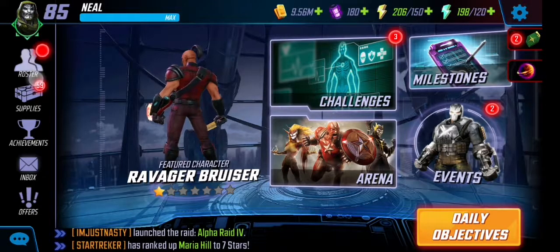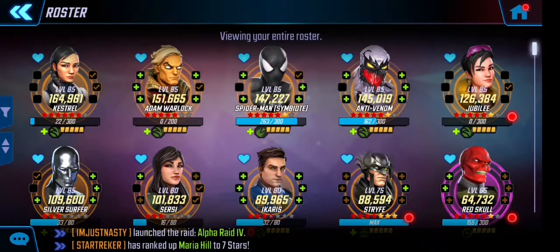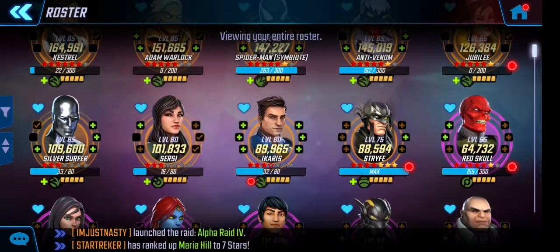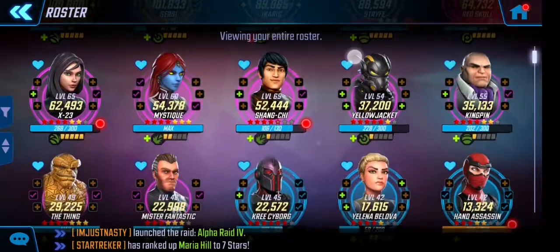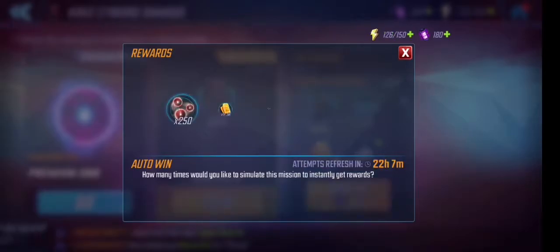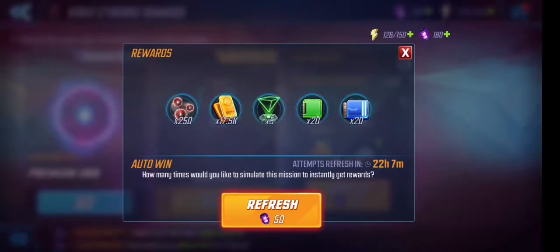Let's get straight into some of the basics. I could have got red styles and cash rolls in the supply store but I didn't go for it. Alright, let's go squeeze Cyborg and max this guy out.